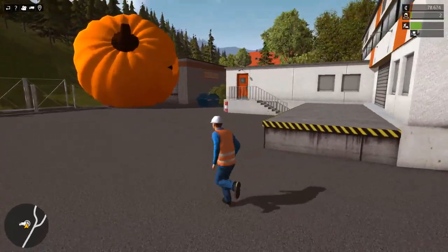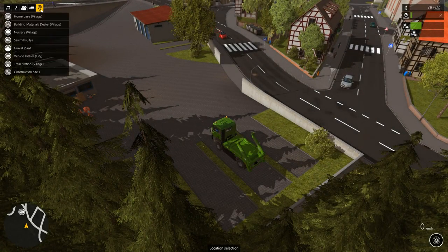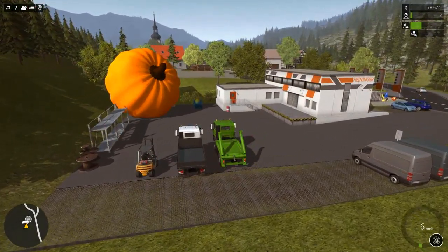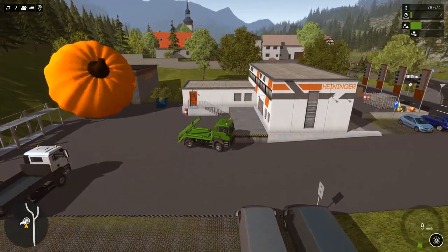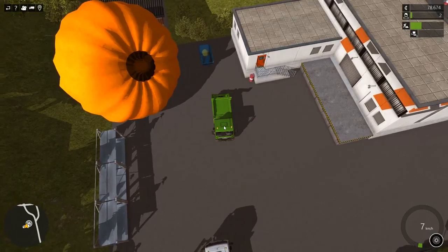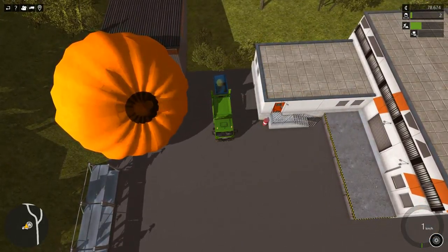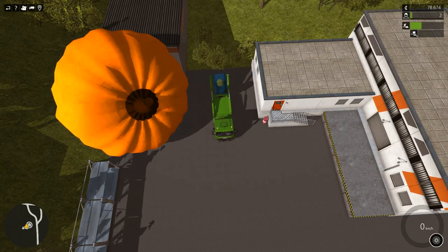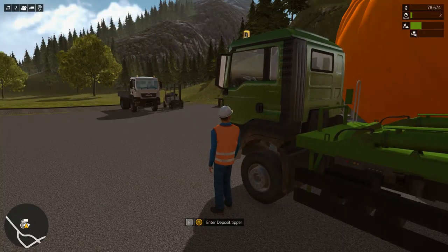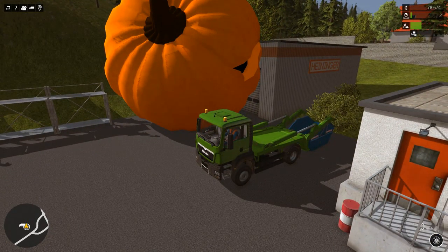I wonder what kind of container that was. So we're gonna have to get the tipper. Let's deposit the tipper. I'm just gonna teleport down there to the materials dealer. All right. There we go — back this guy on in. Look at that giant pumpkin. And lift the container up onto the tipper.